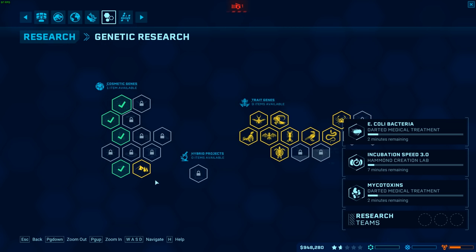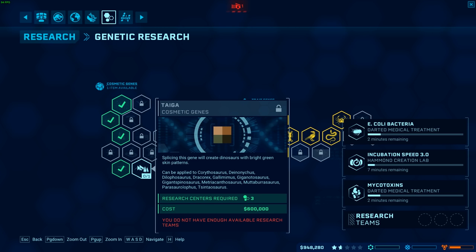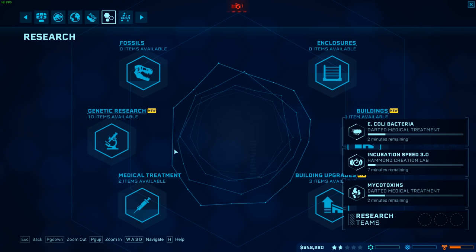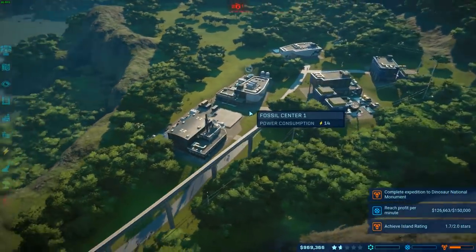There's a ton of genetic things here, the genes that we can get. Let's get one of these — oh, I've already used all my teams. So yeah, that's the research center, pretty awesome. Put it up here with the other things.